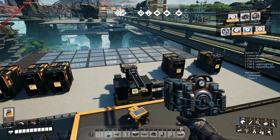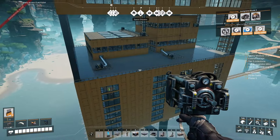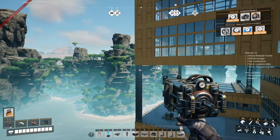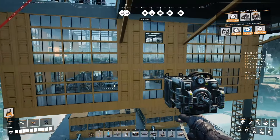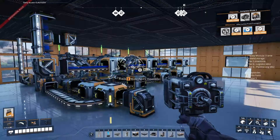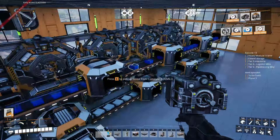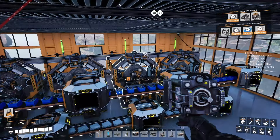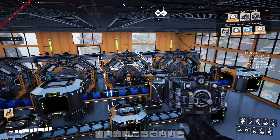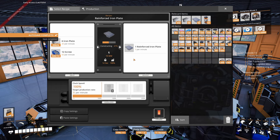For the bottom of the factory — check the previous episode in the description — this is exactly the same, I didn't change anything. The only thing I added is a pillar to support the next level. We now have two new levels. I didn't build this one with blueprints since it's not a huge number of assemblers and manufacturers, so I decided to do it manually. First: four assemblers doing reinforced iron plates, 20 iron plates per minute, fully green.